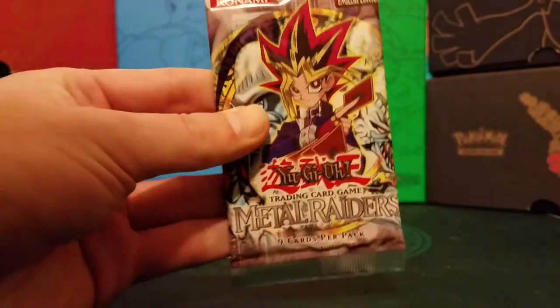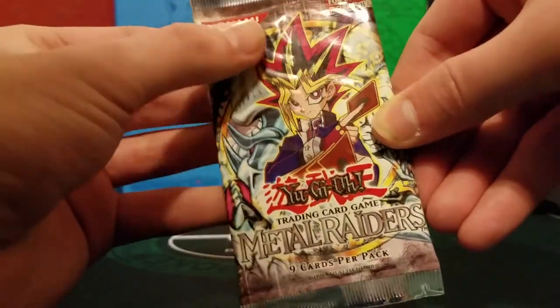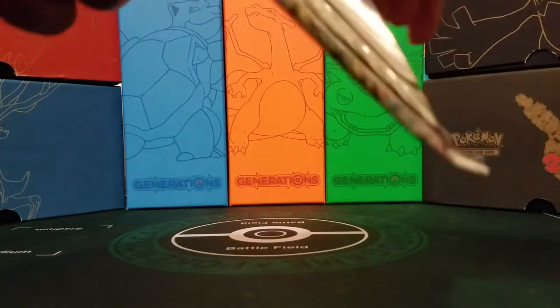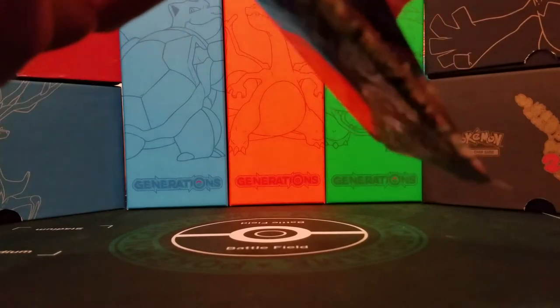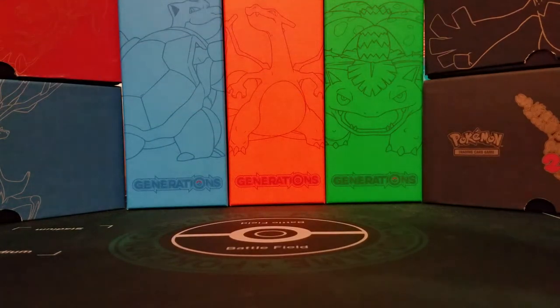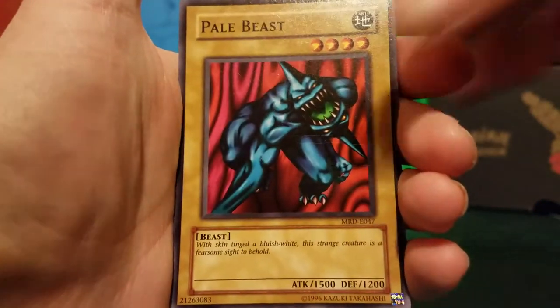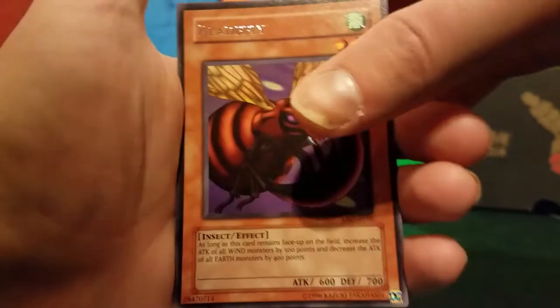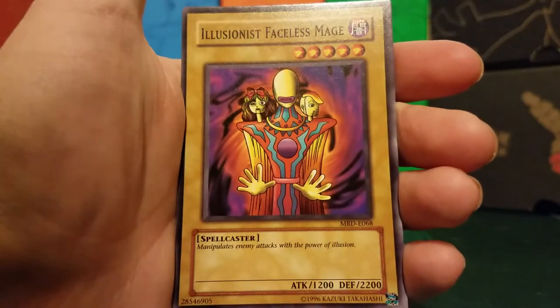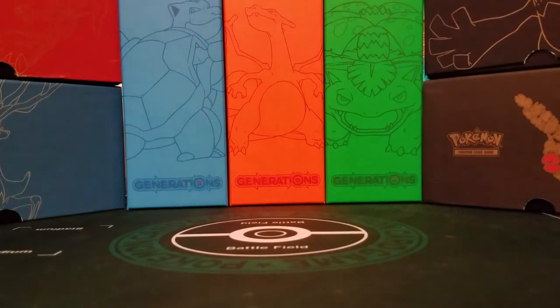This is Unlimited — you can tell by the Konami logo; it's a bit different. It's boxed in but not the original one — the original one is the square one. So this is just Unlimited, not First Edition. We start off with Disc Magician, Pale Beast, Hunter Spider, Hyosubi, Bladefly is our rare — cool — Illusionist Faceless Mage, Pegasus used that card too, Dragon Piper, Oguchi, and Mystic Horseman. Very, very nostalgic — I love them.